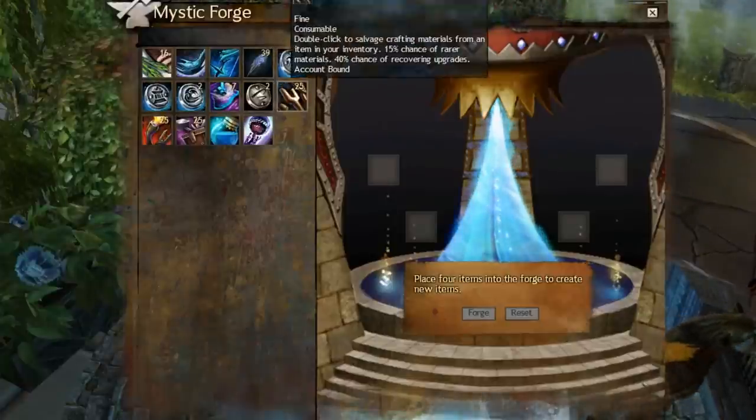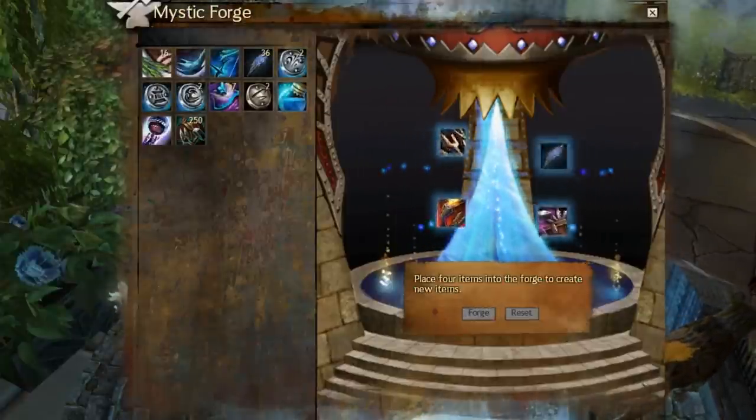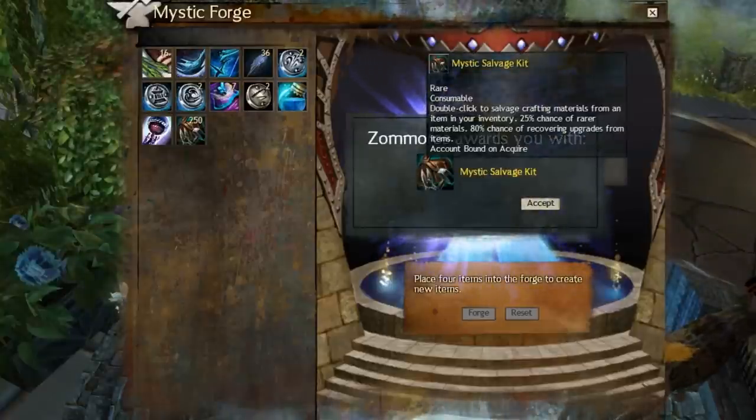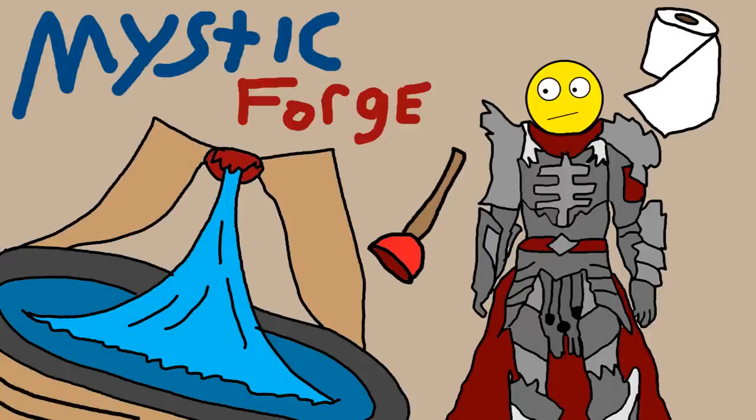For example, if you combine a Fine, Journeyman, and Master's Salvage Kit along with three Mystic Forge Stones, you get the Mystic Salvage Kit in return, which functions in the same way as a Master's Salvage Kit except it has 250 uses. Pretty cool.